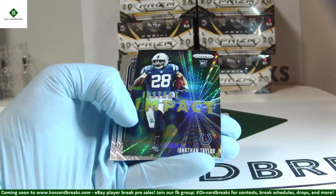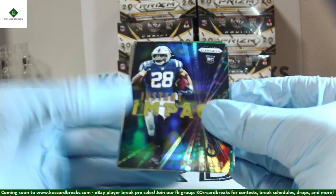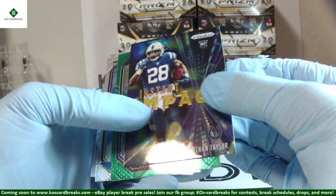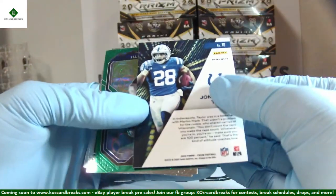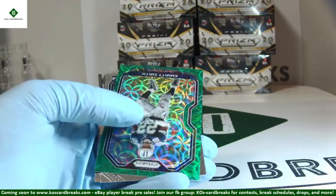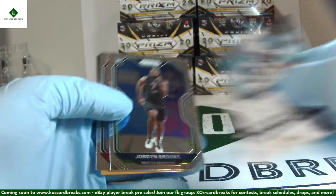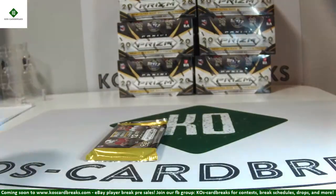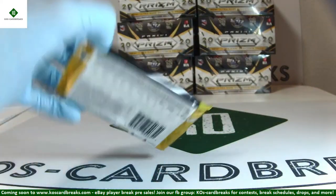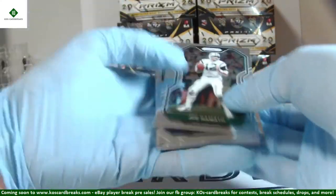Jonathan Taylor Instant Impact — that's going to be your CASE HIT there! Sweet card. Trying to remember who has Taylor — nice card. Instant Impact, looks beautiful. Jonathan Taylor congrats to that spot — just hit a couple base rookies for you in the last box or two, and now we've got a case hit! Emmitt Smith out of 75, 18 of 75 on the scope. Jordan Brooks and AJ Terrell rookies. One more time on your case hit — Jonathan Taylor Instant Impact. It has a late 90s insert vibe.